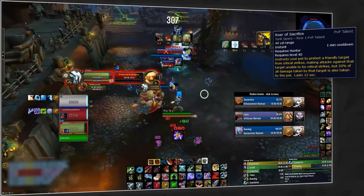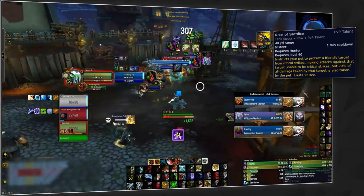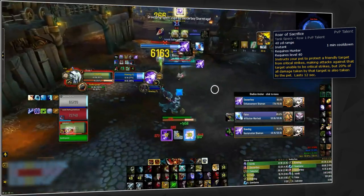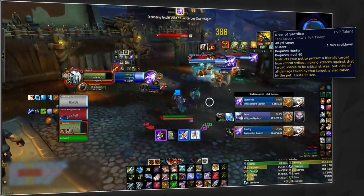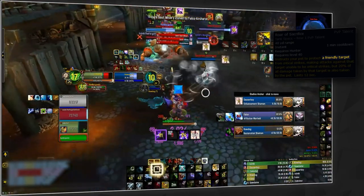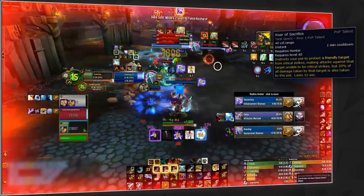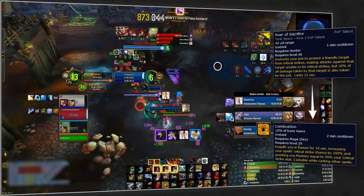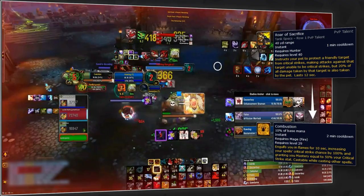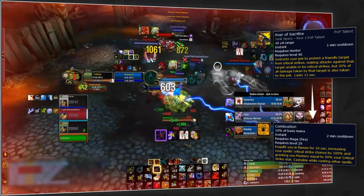Roar of Sacrifice simply makes the target immune to all critical strikes. The main reason this ability is so strong and causes your opponent to hate you if used correctly is that it can be used on anyone on your team and has such a short cooldown that it can be used to either completely counter or at the very least reduce damage taken on almost any offensive CD literally every time it's pressed. This is called matching CDs.